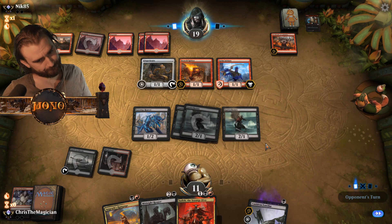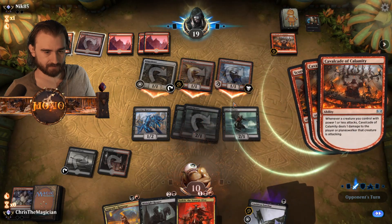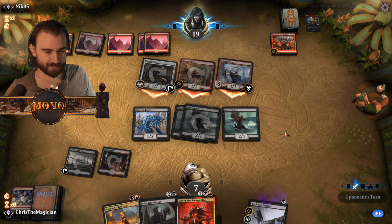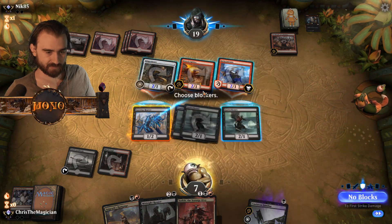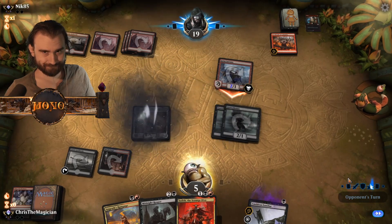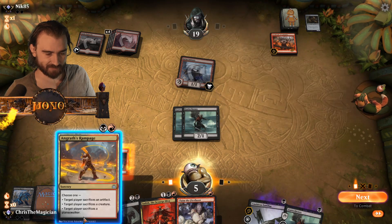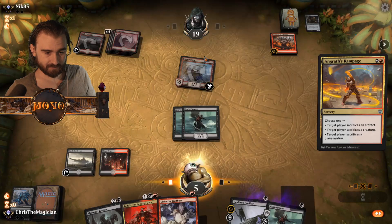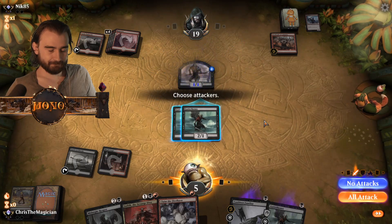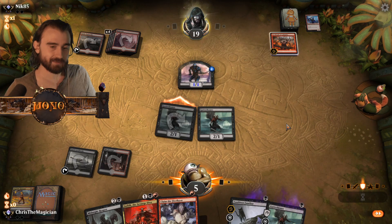He can't use this and Ginger Brute so he can slay both these at least. I don't know if that's the correct wordage. Claim the Firstborn - we can make him sacrifice this who doesn't have first strike anymore. That's something. Sacrifice creature mister. Sacrifice creature. We need to start getting some damage at some point.